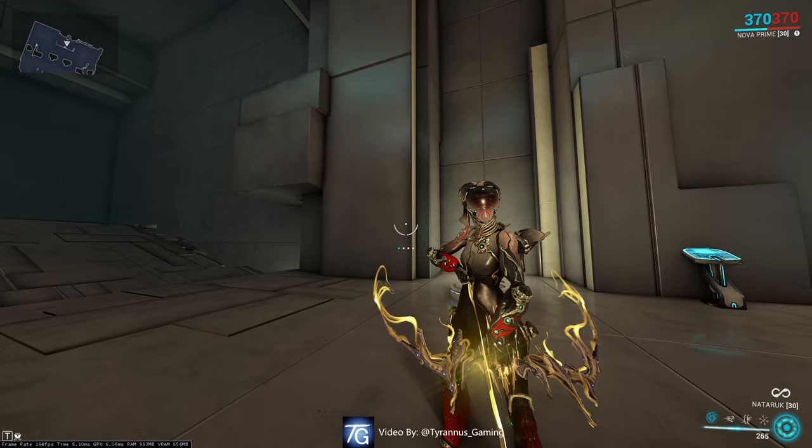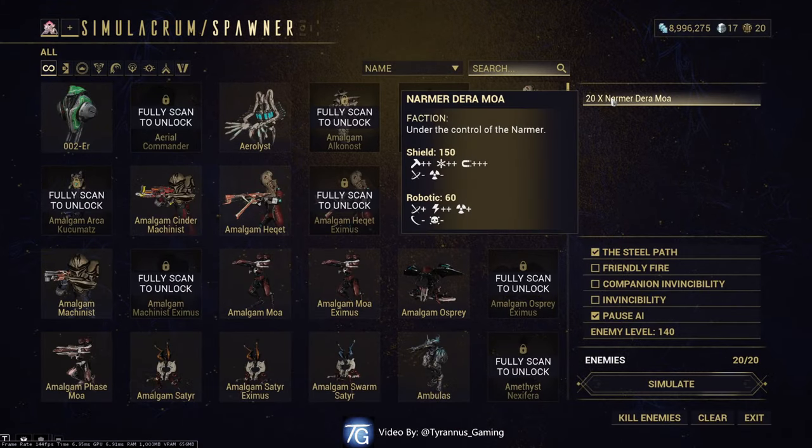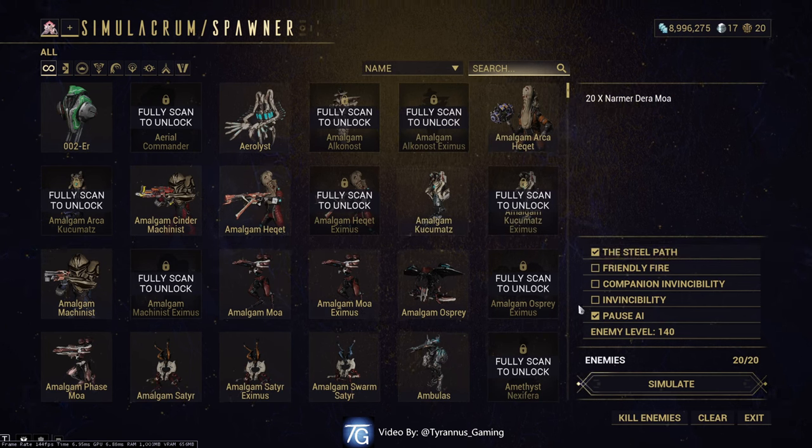Hello and welcome to Tyrannus Gaming. Today we'll be taking a look at Nova. We'll be utilizing 20 Armored Air Moas. It will be Steel Path, the AI will be paused, and the enemy level will be 140.